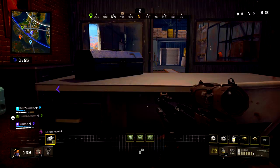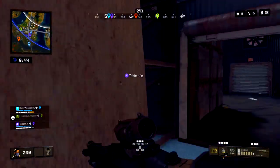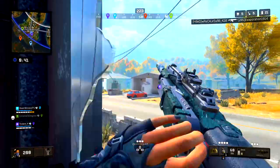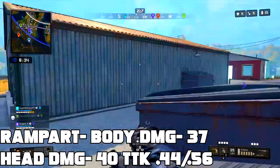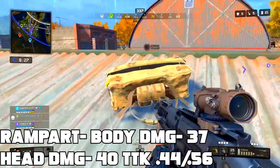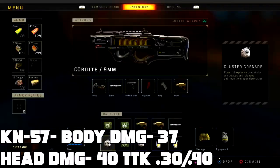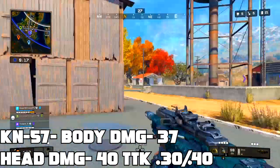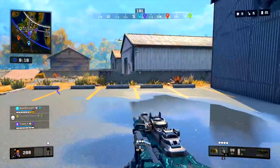For ARs, there are a lot of options — it's kind of AR heavy — but there are two that dominate the rest when it comes to damage. The Rampart is a slow firing but heavy hitting gun. It shoots about 9 bullets per second and is very potent in the damage department, with 37 body damage and 40 head damage at about a 50 to 100 meter range. The KN also sports 37 body damage and 40 head damage, so they are very comparable, hard-hitting weapons — likely because they both use 7.62 ammo.